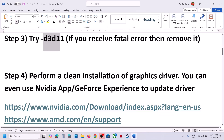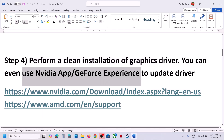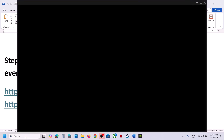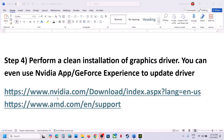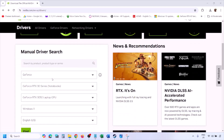The next step is to perform a clean installation of the graphics card driver. If you have an Nvidia card, go to the Nvidia website; if you have an AMD card, go to the AMD website. If you have the Nvidia app or GeForce Experience, you can use those applications to update your driver — open the Nvidia app, go to Drivers, and update from there.